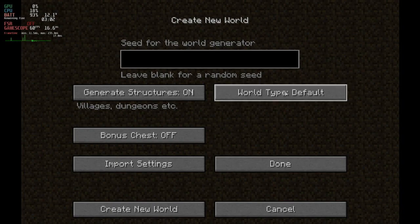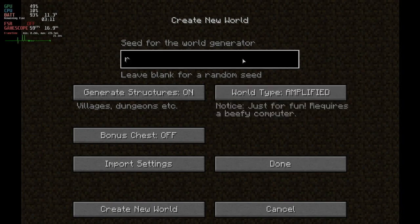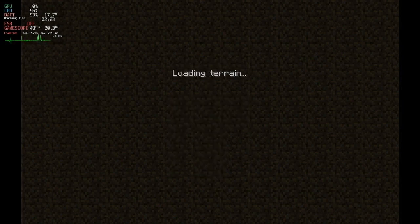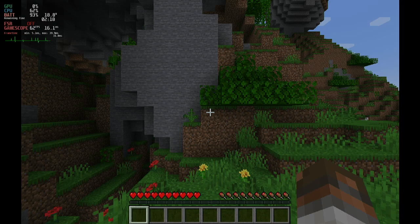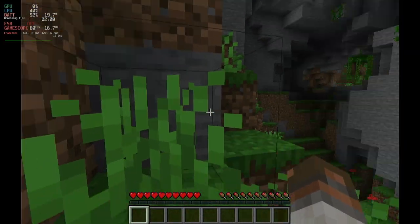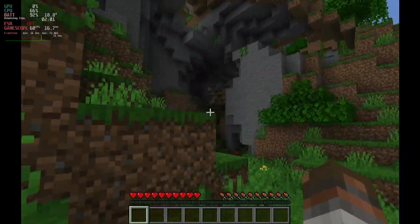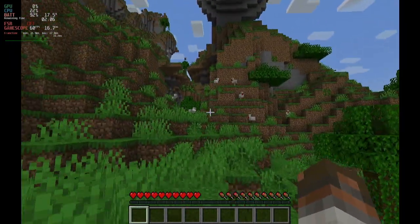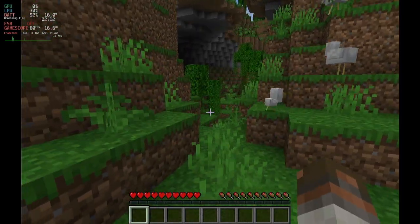The next thing I wanted to try is a world type called Amplified with a specific seed, and I will replicate this also in vanilla Minecraft. The performance is really really good — very stable, very solid. I also want you to take a look at the battery consumption, the power consumption. You will see that it increases but then starts dropping a lot. On my tests I got 12 watts and it could drop even a little bit more. So this means better battery life and also good performance.